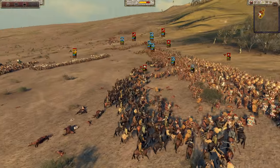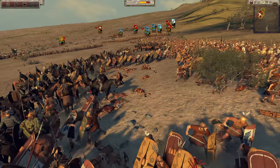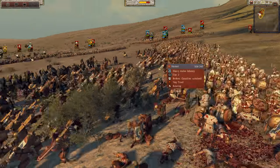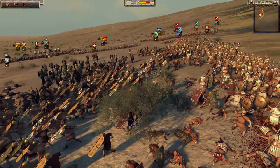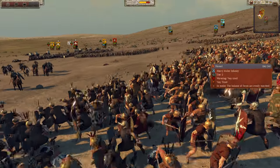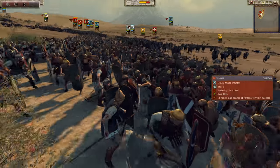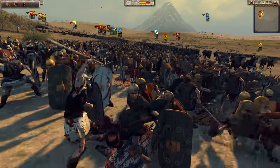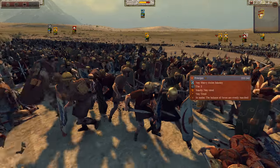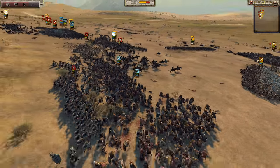That was about as perfect a hammer and anvil as you could possibly get, and that is going to cause some wavering — look at that, two units, almost full units of hastati, routing! I'm gonna get another rear charge off into these principes that are engaging against my Sacred Band. I have noticed the cavalry is a lot stickier in this mod — it's hard to pull out of engagements, which is probably a design decision. It's not necessarily a bad one, but they are gonna continue just grinding in the rear, and some good charges come in into the back.